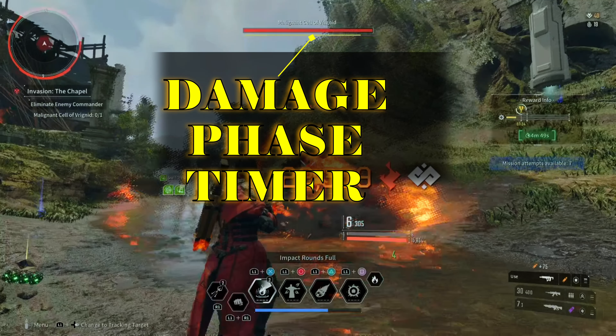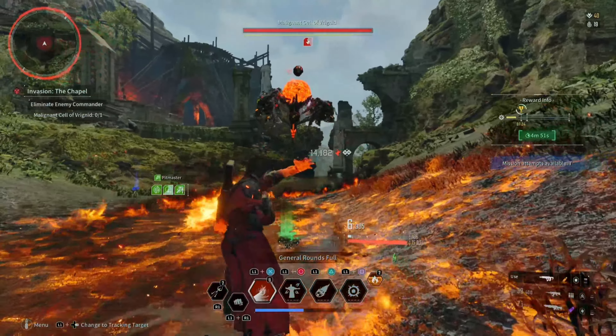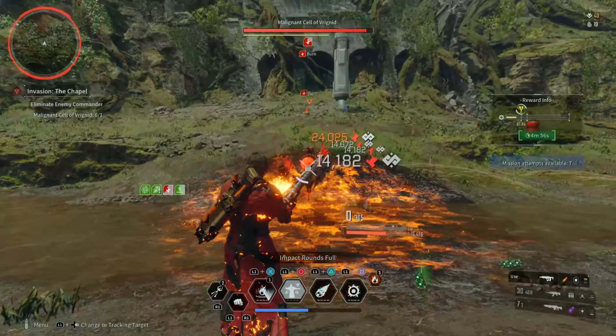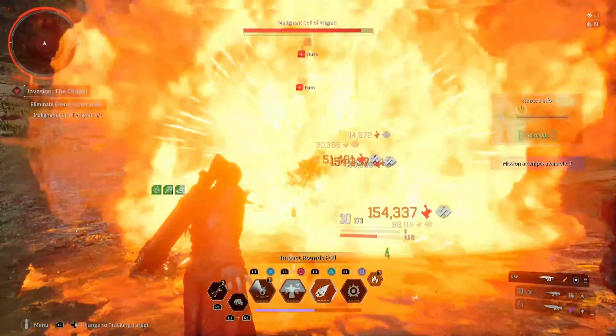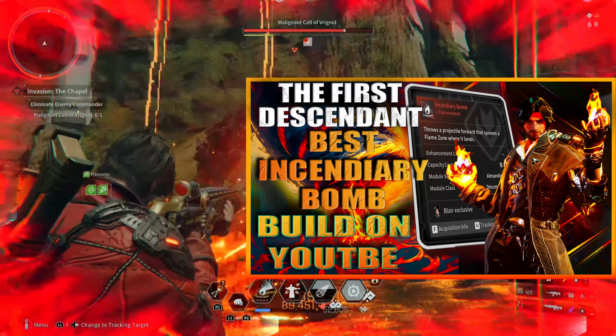This is the damage phase timer — once you're shooting with the three shots, you have a limited amount of time to put DPS on him. Most descendants with a fully catalyzed character are going to be able to survive the hits. You're not going to be able to get carried by Glaze and Bunnies anymore — you're going to have to do this on your own.